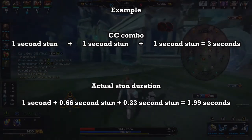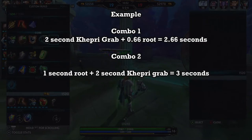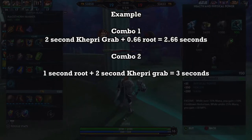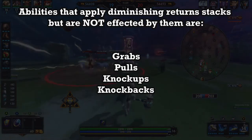For example, Khepri's grab has a fixed duration but applies a stack, so if you grab and then root an opponent, the root would only apply for 66% of its duration. However, if you root and then grab the opponent, they will apply for the maximum duration. So combo abilities like this wisely. The CCs that apply a stack of diminishing returns but are not affected by them are pulls, grabs, knock ups, and knock backs.